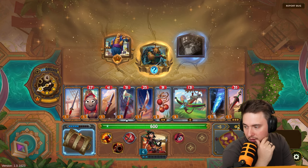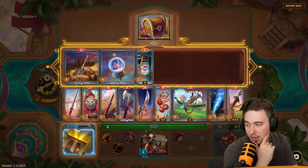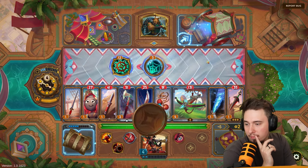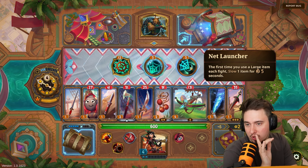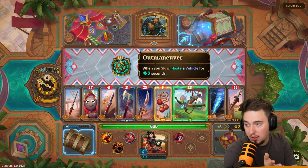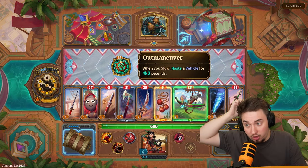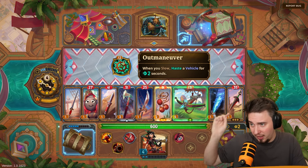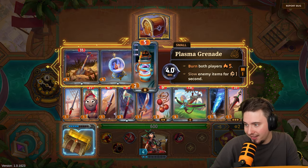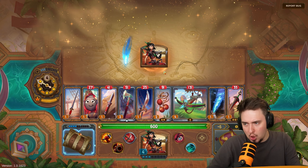I don't have much money — I can sell this for two and this for four. Let's check slow skills. Options: first time you use a large item — nope. First time you slow each fight, freeze an item for three seconds — this is nice! When you slow, haste a vehicle for two seconds — we don't have a vehicle. I'll go with the freeze on slow — that's more control and less incoming damage. We're heading into another fight.